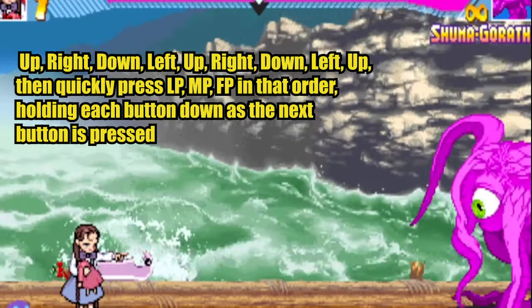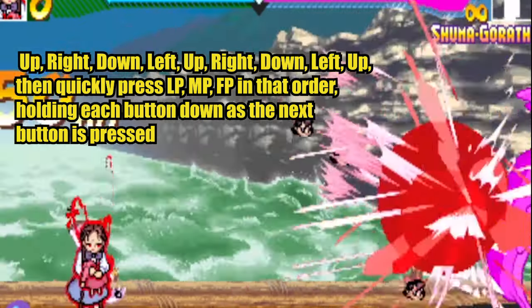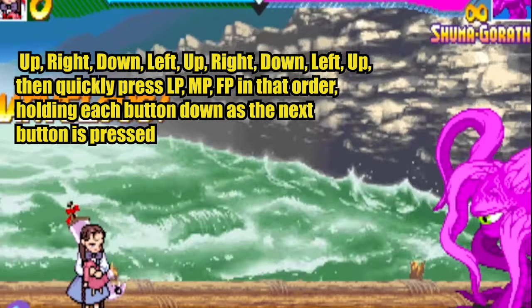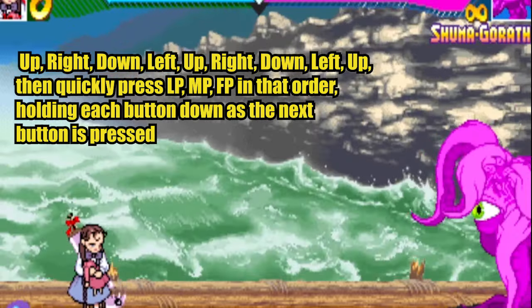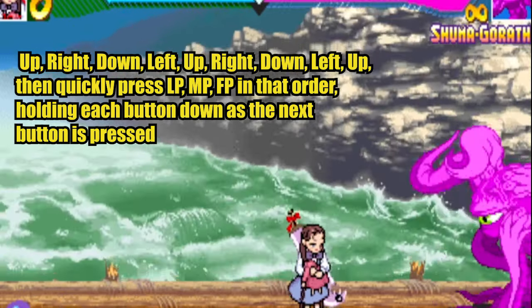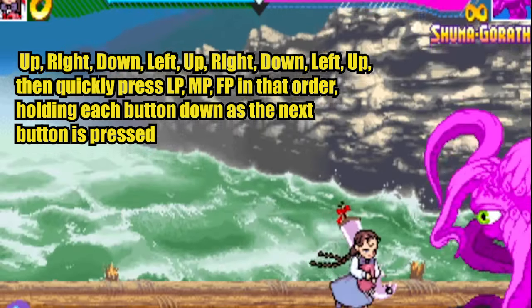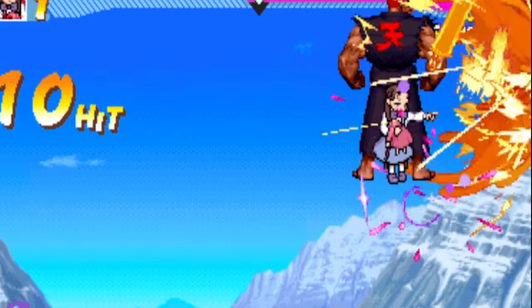...press up, right, down, left, up, right, down, left, up. Then quickly press Light Punch, Medium Punch, Fierce Punch in that order, while holding each button down as the next button is pressed. Once you do this, you should have full access to the character, allowing you to play Arcade and Versus Mode with her.